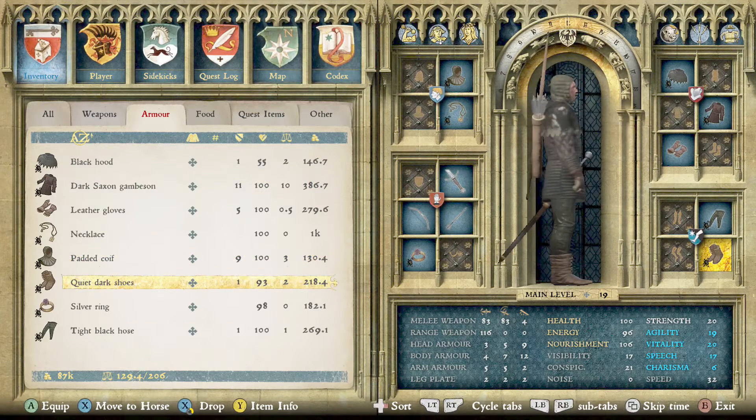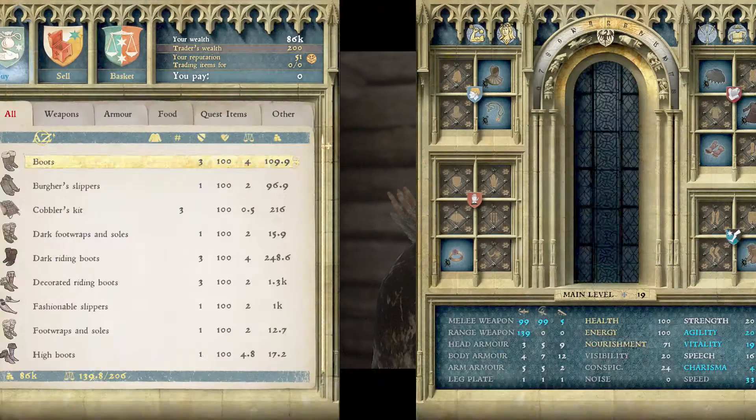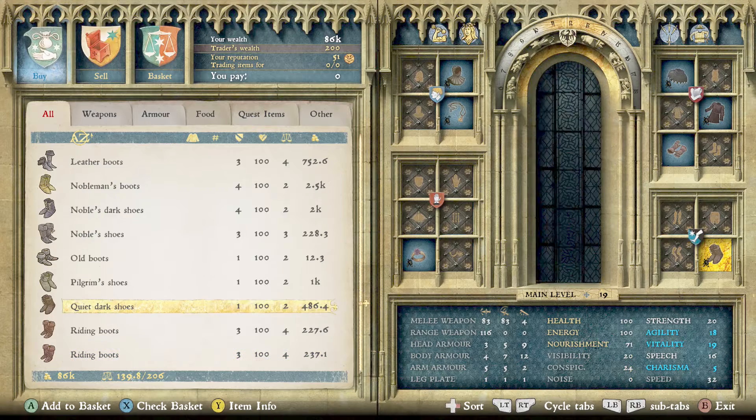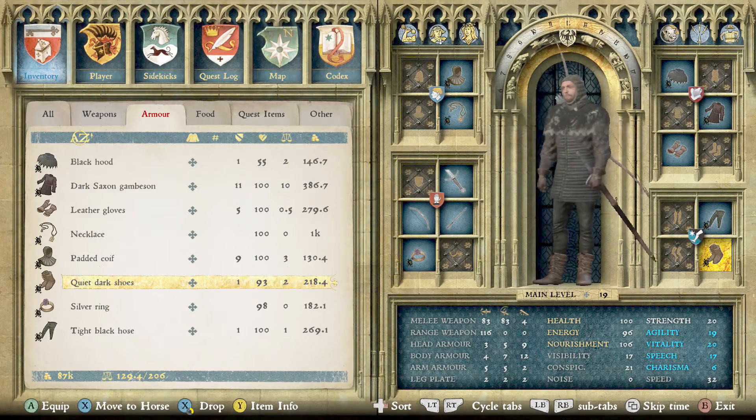Next we have the quiet dark shoes. There are actually two shoe options to consider. One is the leather boots. The difference is they both affect visibility and noise differently: the quiet dark shoes have no noise but add one to visibility, while the leather boots take one away from visibility but add one noise. So it's a trade-off — would you rather noise or visibility? I would prefer the quiet dark shoes so you don't make as much noise, and that one point could actually make a difference.